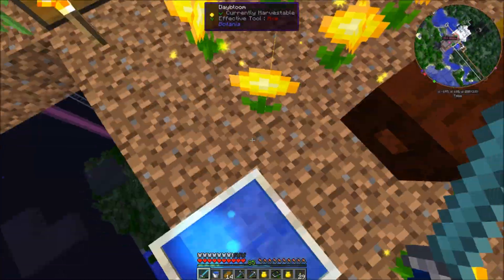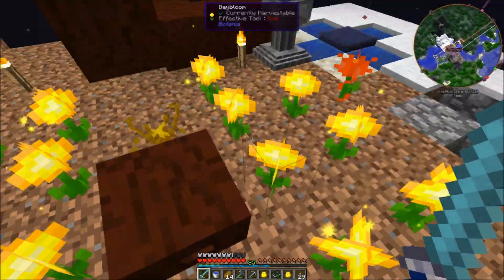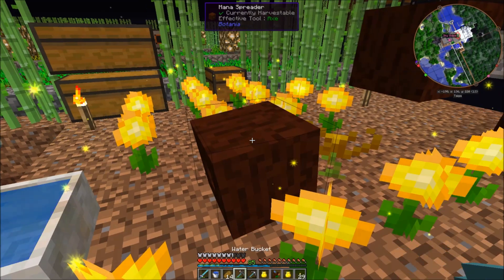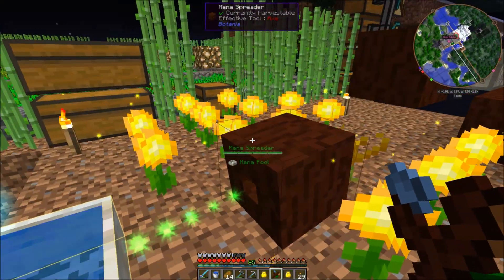I've got a bunch of these dayblooms up here. They're not doing anything right now because it's nighttime. They just send mana to this mana spreader, and the mana spreader sends it to the mana pool that it's pointing at.